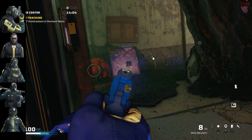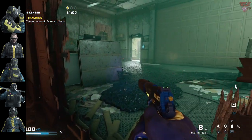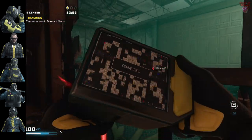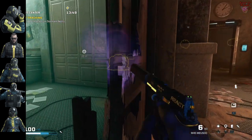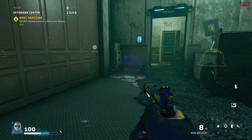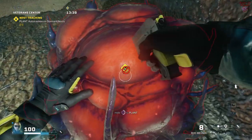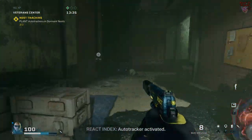When it comes to operators, Vigil shines again — his cloak is amazing for planting trackers because it doesn't break stealth. Pulse can find all the nests you need, and Lion is helpful for marking moving enemies. Sledge and Ela can come in handy in a pinch because they can stun enemies. To prepare for Nest Tracking, bring paralysis, stun, or smoke grenades for crowd control, and the XR drone for tracking.